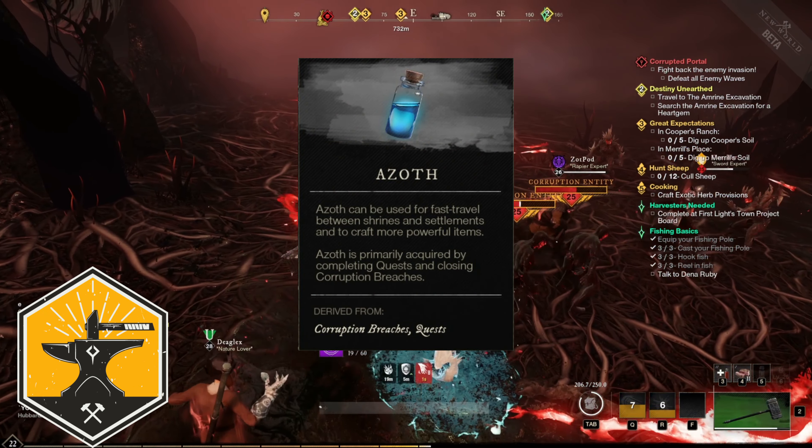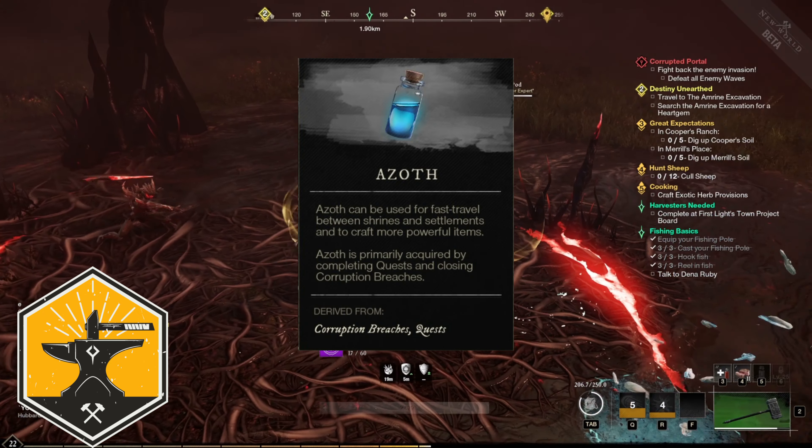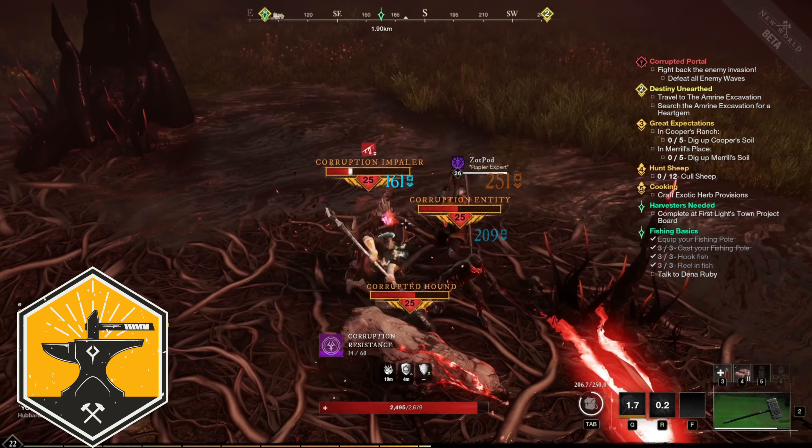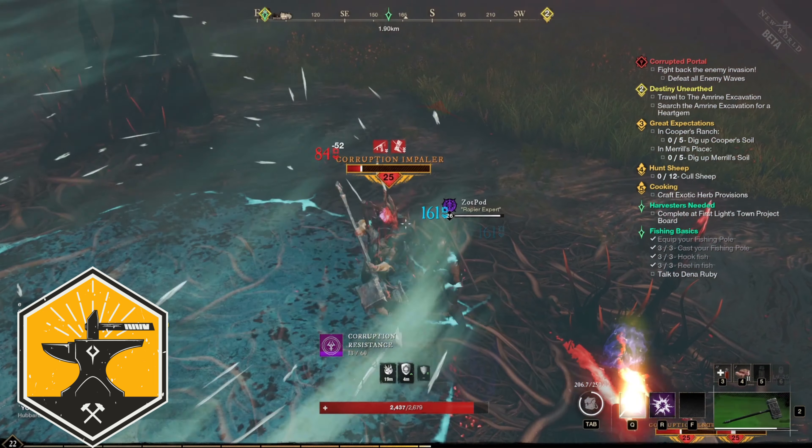Azoth is the lifeblood of New World. It's a mysterious magical substance that can be found around Aeternum, and while we don't know everything about it yet, we do know that it can be found in four main ways.